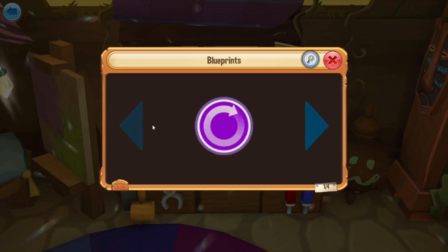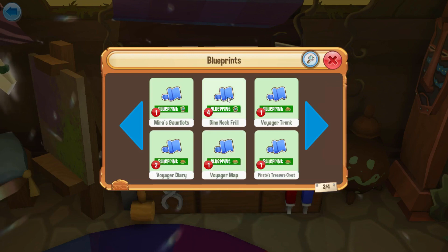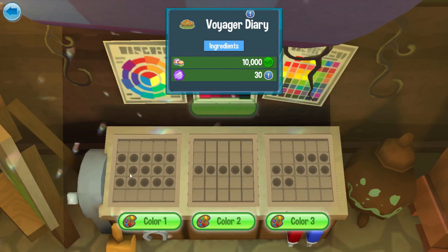Let's go ahead and make another item here. So here's that treasure crown that I want to stay away from. The dino neck frills are still not selling because that event is either still going or very recently over. The Voyager diary was one of the ones that was selling for around 500.